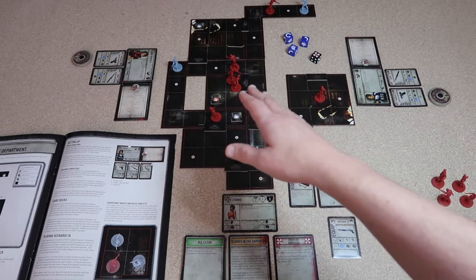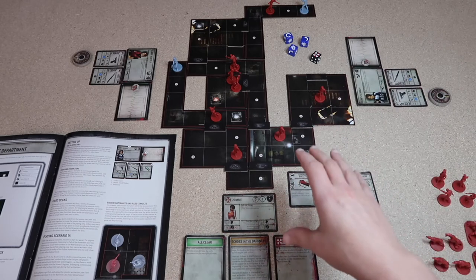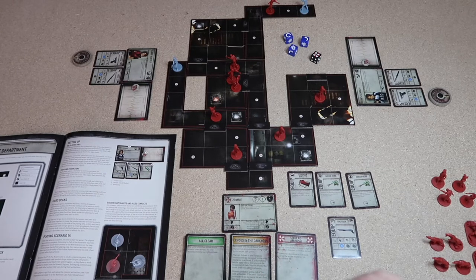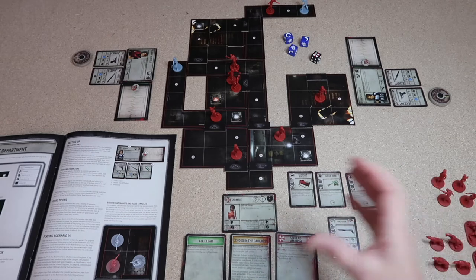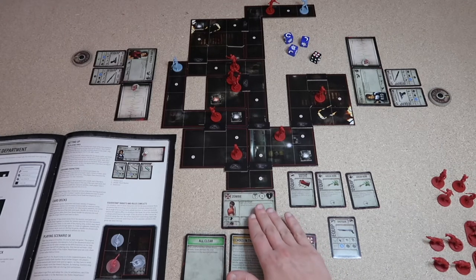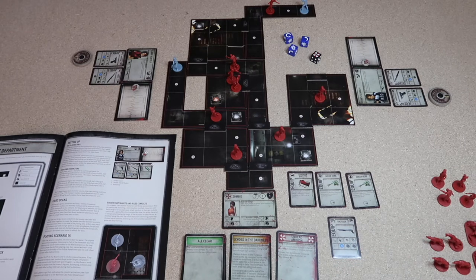One downside to this game is the tiles are quite dark — they are detailed when you look closely but may not show up well on camera. The game has three phases: the action phase where you take your four actions, then the reaction phase where zombies react to your movements — any zombies that can see your characters or are linked by open door tiles will move toward your characters — then the tension phase where you pick a tension card and resolve its effects, before it moves to the next player's turn.